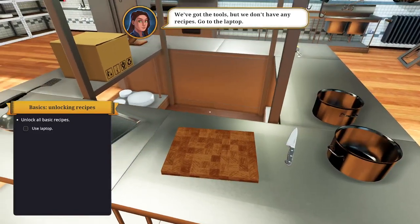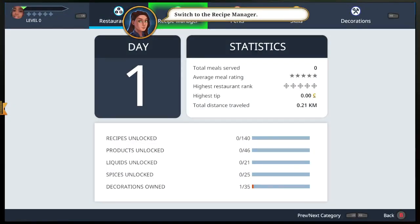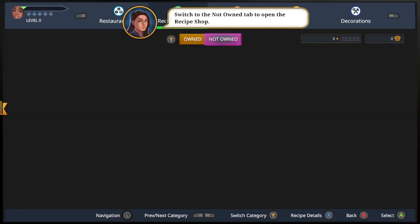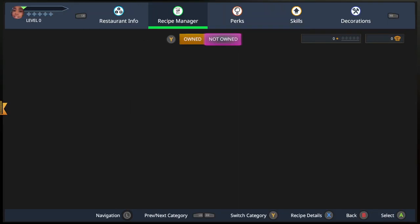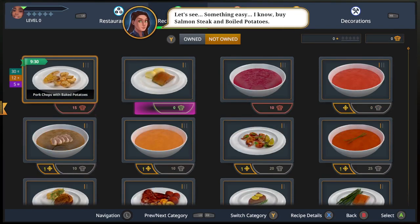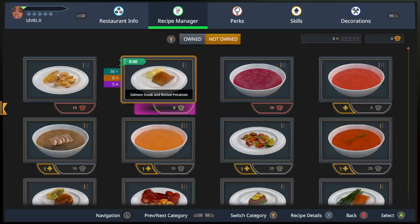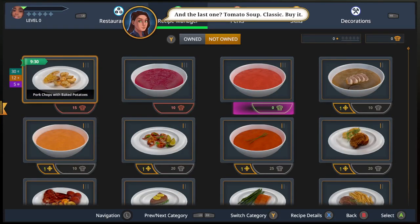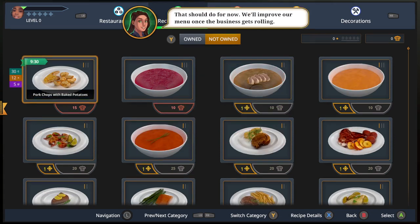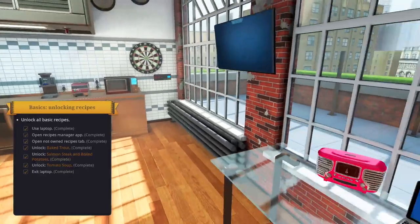If we don't have any recipes, go to the laptop — where's the laptop? Switch to the recipe manager. We're gonna be cooking some baked trout. Salmon steak. What? Is this it? Tomato soup. Exit the laptop — I just did.